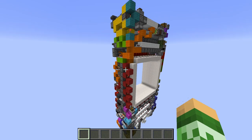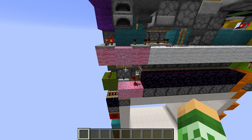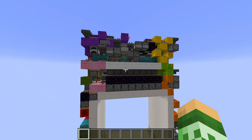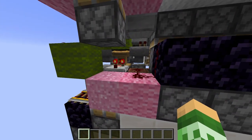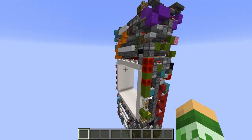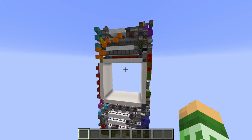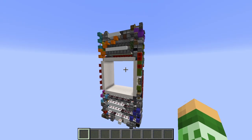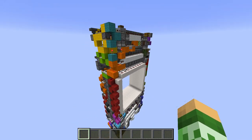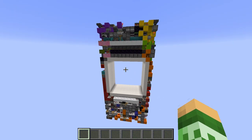One thing I won't be going into at all in this video is why we chose to use 1.11 features in an Observer Store, such as the lectern there and some note blocks. There are quite a few post-1.11 features in this, and yeah, I'm not going to be going into that at all. We're just going to be discussing the Redstone as is. Whatever your opinion is on these features in Observer Stores, I think you can probably learn a thing or two from this store. So without further ado, let's get started.